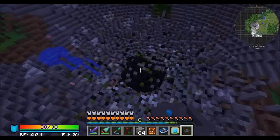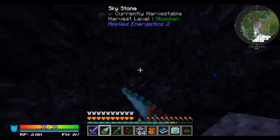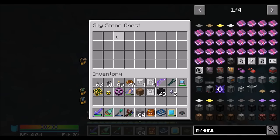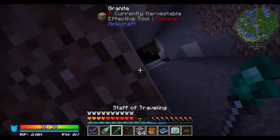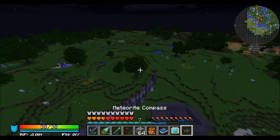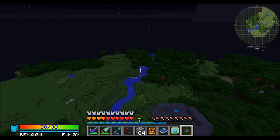Flying around again, crossing our fingers. There we go — skystone chest, engineering press. I got a logic, engineering, and calculation processing press in this chest but I've got zero silicon. I literally had everything except the one I needed in there. So that's hilarious. Thank you so much, Minecraft RNG — you are a pleasure to work with. I'd never want to work with the random number generator ever again.